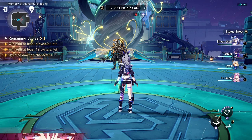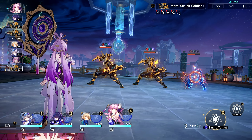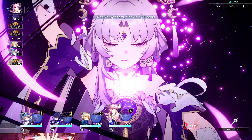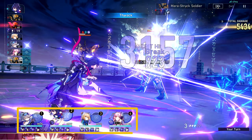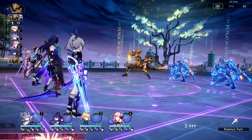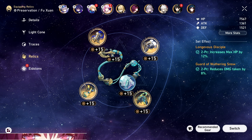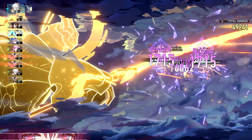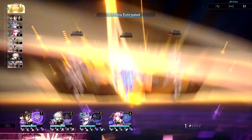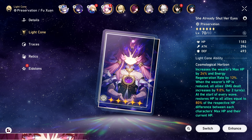As we start to break down Fu Xuan's kit we need to acknowledge her primary function: mitigate the team's damage to herself without dying. If she's dead, the function is no good. For this reason your main focus will be to build her primarily defensive, with a sub choice of honestly whatever you want — crit damage, crit rate, break effect. This is to ensure her purpose of keeping the team alive is always in check while also adding to her utility of proactively helping the DPS characters on the team.